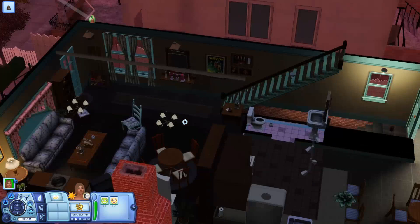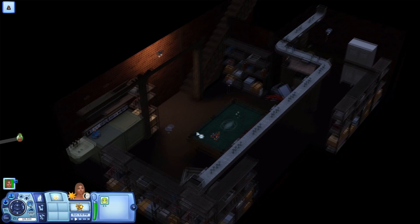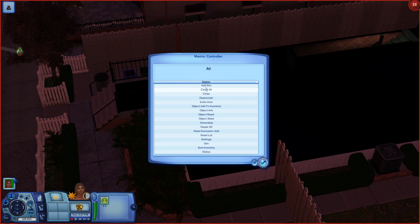Going downstairs — there's a little pool table, washer machine, a place where you can purchase scrap and stuff. I'm curious about what's in this locker over here — I thought I found something secret and it's just a locker. That's fine — no big deal.